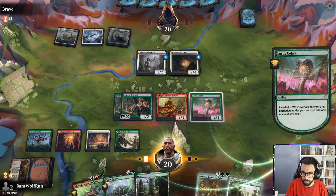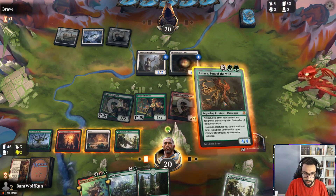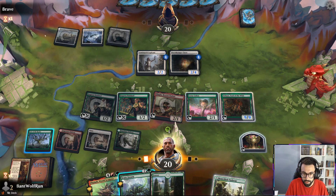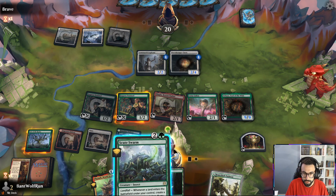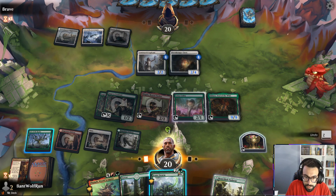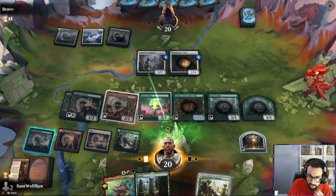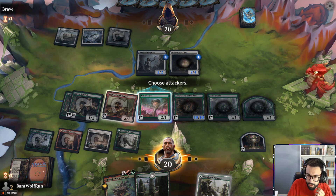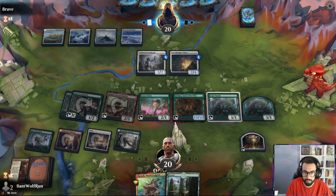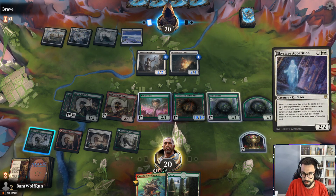Let's see how much we can pop off this turn. Add green, do this, add green, so then our creatures tap for lands as well. Scute Swarm comes in and taps for mana. I can't generate enough, so that's my turn. Next turn we play the land, we play Phylath — this comes in, makes tokens, only makes one token right now. They can get rid of one Scute Swarm.